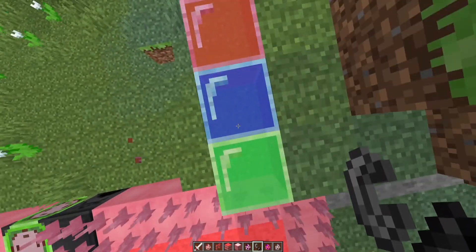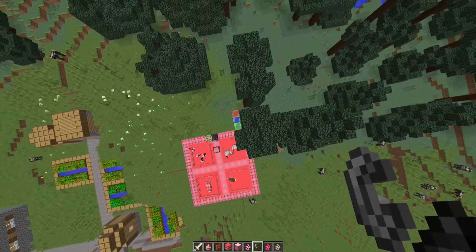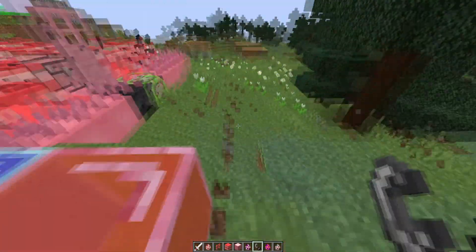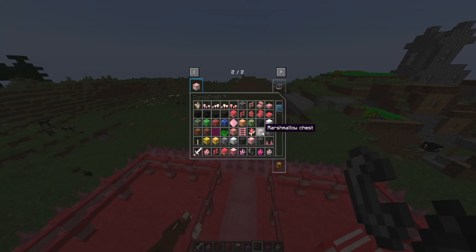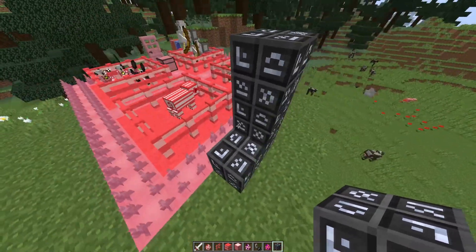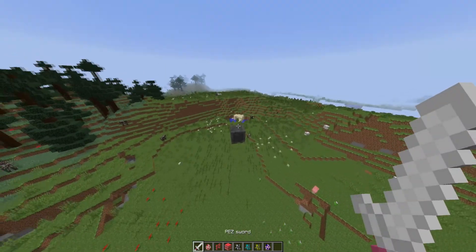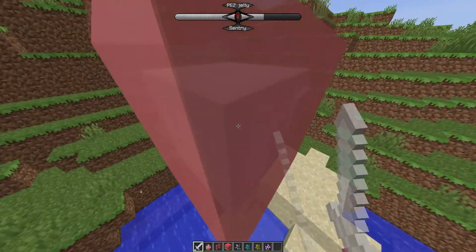The trampoline thing with the jelly is just awesome. It looks like you start with the green one, move to the blue, then go to the red — the green keeps bouncing you up and down, then you move to the red which sends you even higher into oblivion. I'm guessing it goes green, blue, red in terms of how high you can jump. We've also got a Jawbreaker light. I apologize — the recording did randomly cut out, but I was in the process of fighting the Pez Jelly Sentry.